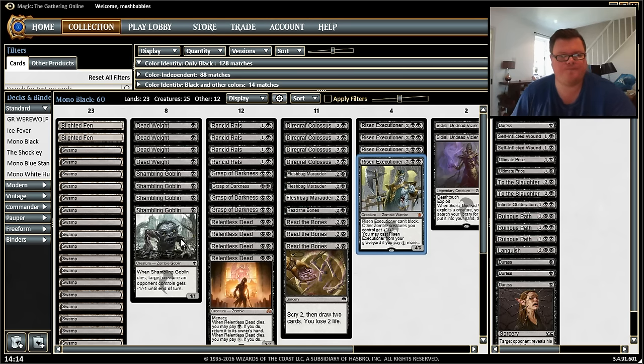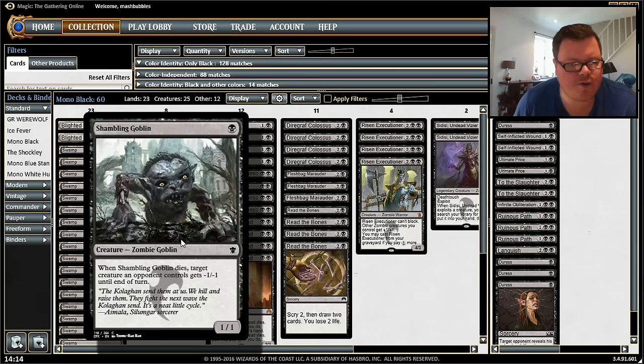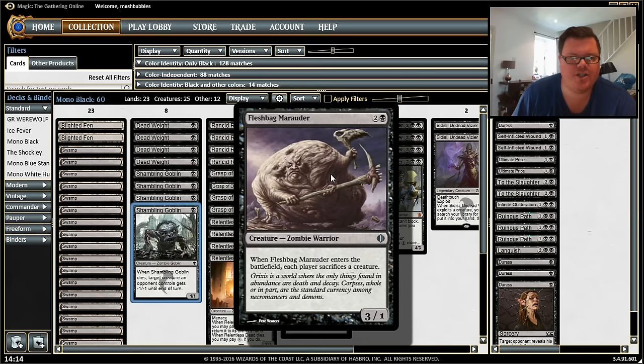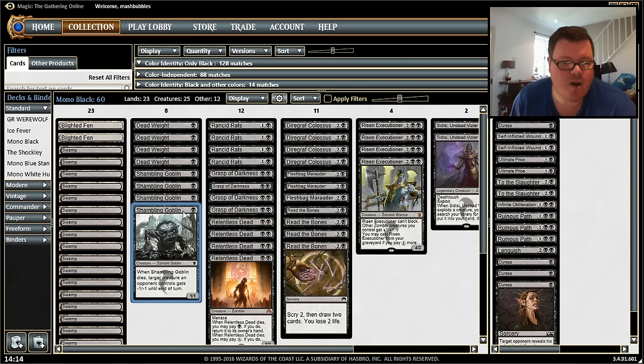Our one-drop creature is Shambling Goblin. When it dies, target creature an opponent controls gets minus one one. So obviously we can kill it ourselves to kill maybe a creature — we can flashback the marauder, make them sacrifice a creature, kill our own creature, and possibly kill two creatures in one move. Shambling Goblin is a nice little one-drop to get our deck on curve.